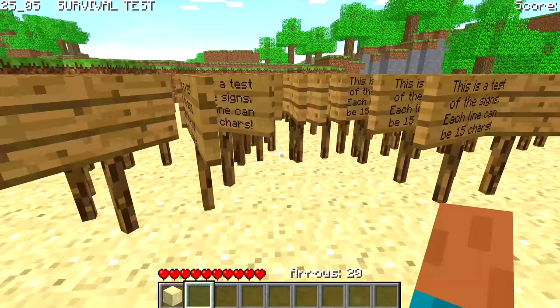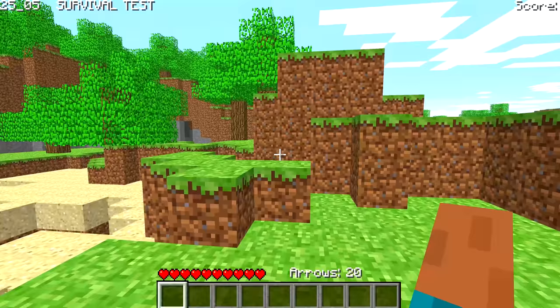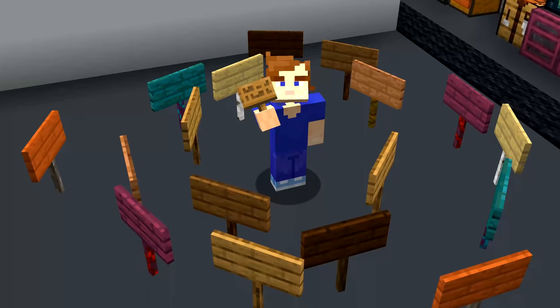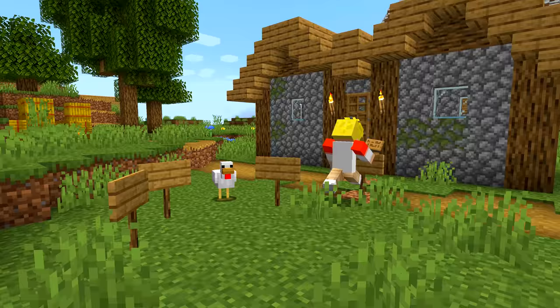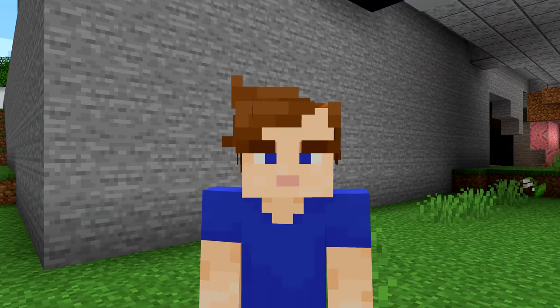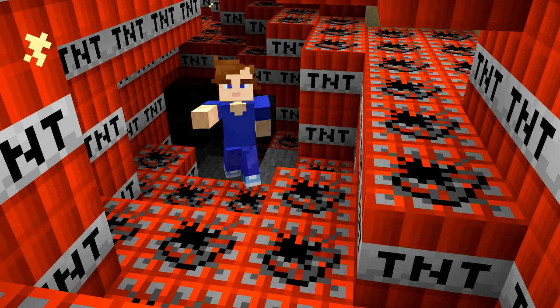Number 19. Signs used to be mobs — well, sort of. When signs were first added, they looked like this. Pressing B would drop a sign, and it would bounce along the ground. This was an early test, as you can see from the message that was printed on every sign. Not much point having signs if you can't write on them. Signs used to have a 15-letter limit, so writing this would cause the letters to hang off the edge.